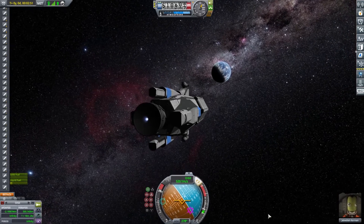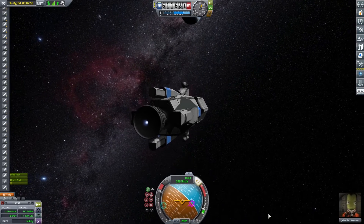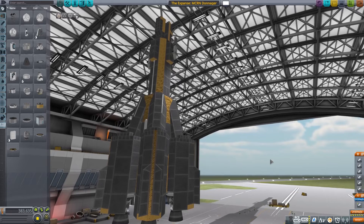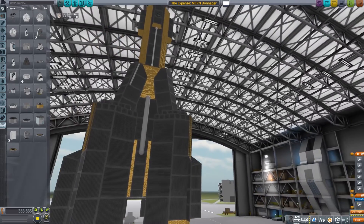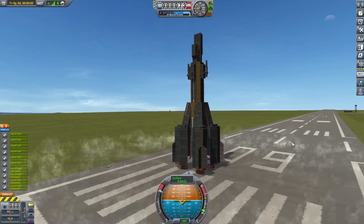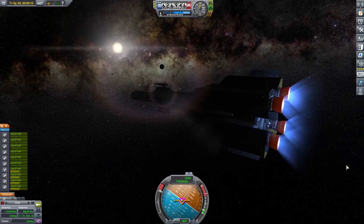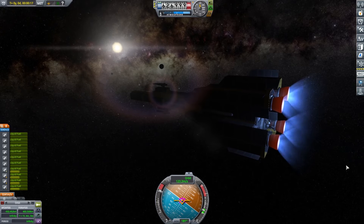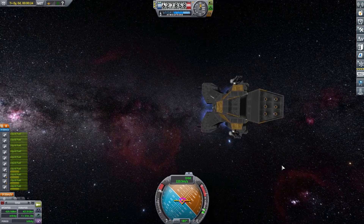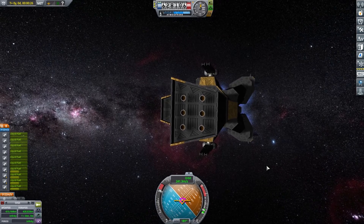I'm super impressed with this build, but there must be other Expanse ships designed by the Kerbal Space community. So I typed in MCRN and found the Donager. Time to import it into the hangar and here she is. I tried to launch the Donnie without much luck — I don't really know what I'm doing. So again I used cheats to put the Donnie into orbit. And here comes the juice. I'm also impressed with this design and I'm having fun flying around with the Donnie. The detail on the ship is pretty awesome. This is another very impressive build.